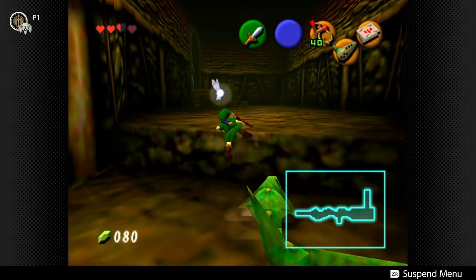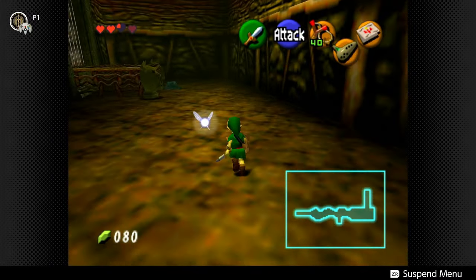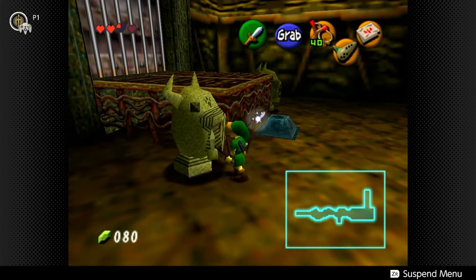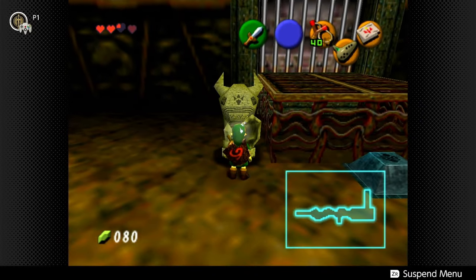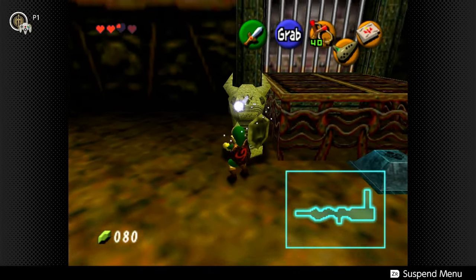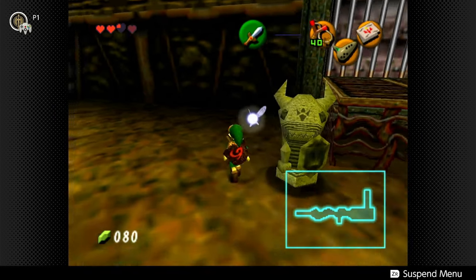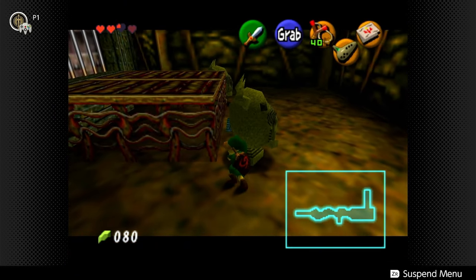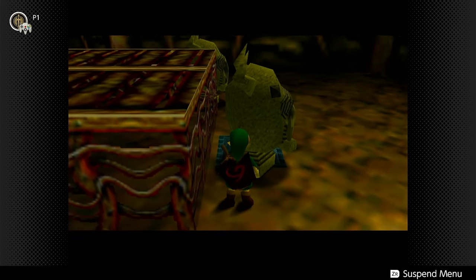I say that and then I get whacked right away. So basically, here's the gist: if you haven't done this before, you need to grab one of these statues. That switch — you can stand on it, but it needs to be held down by something heavy. Guess what's heavy? The statue is. Once the switch is held down, the bars will release so we can go through this door.